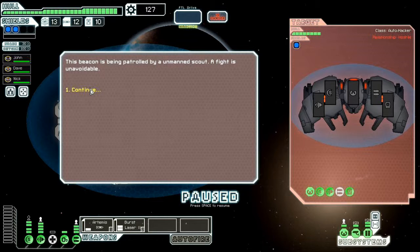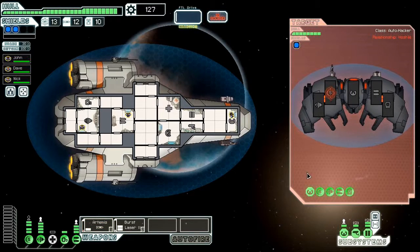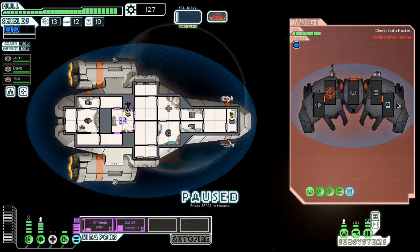This beacon is being patrolled by an unmanned scout — a fight is unavoidable. Out come the drones and looks like two guns. The combat gets more elaborate. We've been hacked! That's our hacking system. They hacked our weapons, which is not good. That temporarily disables whatever system it hits.